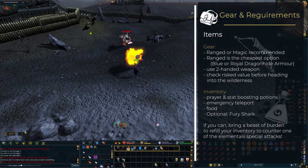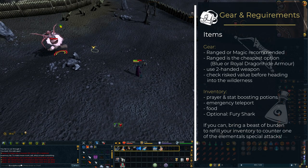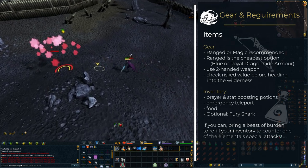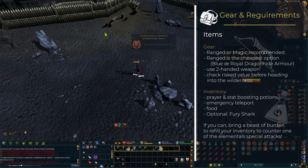You should also consider that the chaos elemental is able to remove equipped items and put them in the player's inventory. If the inventory is already full, nothing will happen — so in order to keep it filled, you could use food like pizza or pies and bring a beast of burden to refill your inventory if necessary.